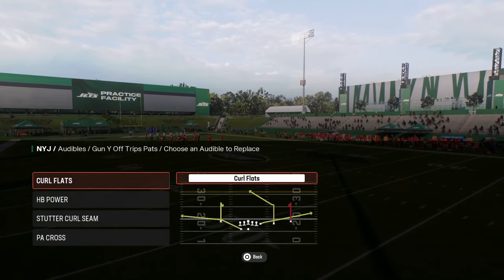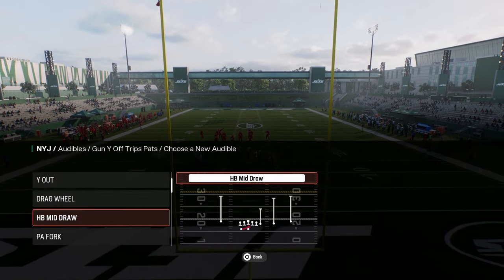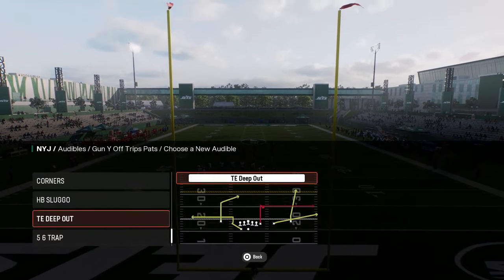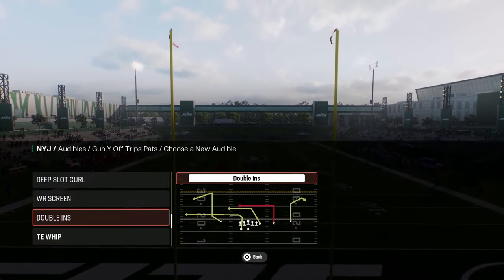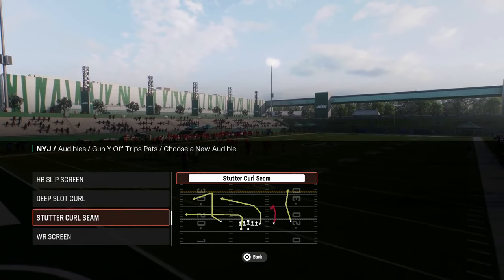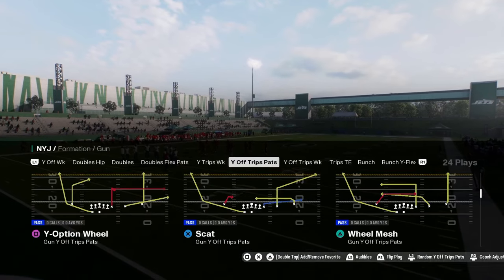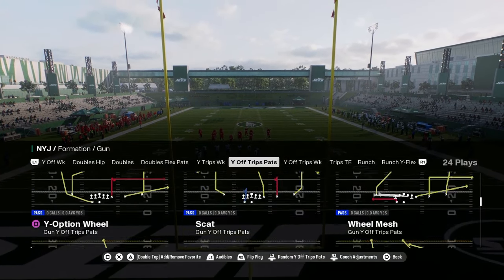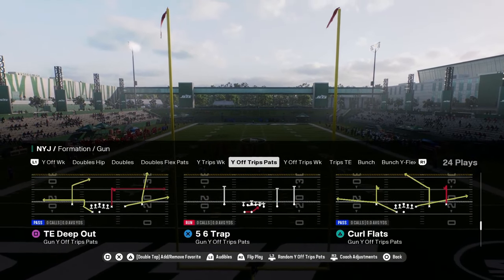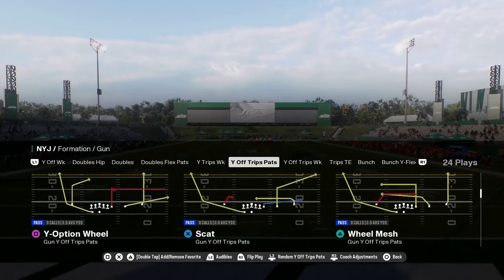For the audibles, we have curl flat. You can have whatever run that you want. What I like to do with this offense this year is we're going to have the tight end whip and the play scat as our main audibles. Our base play is going to be Y Option Wheel.